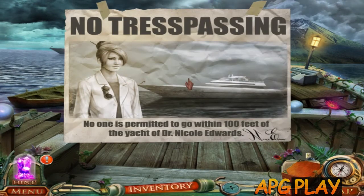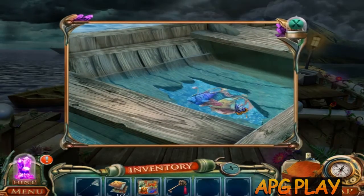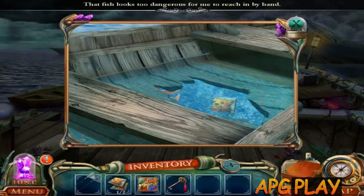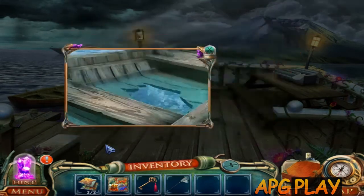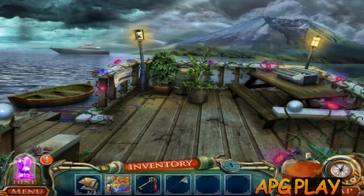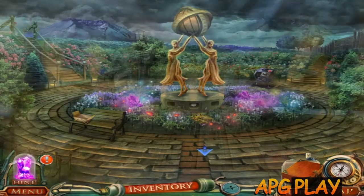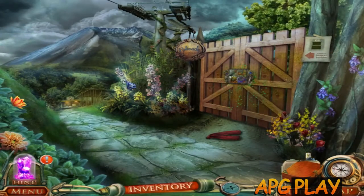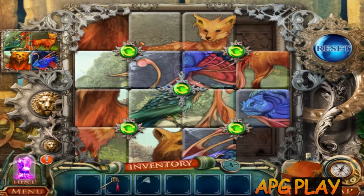No trespassing - okay, that's not for me. I have a fishnet. I've got the other part and I've got the animal picture. Let's get back and finish this puzzle. This is where the picture goes, and this is where the missing one goes.